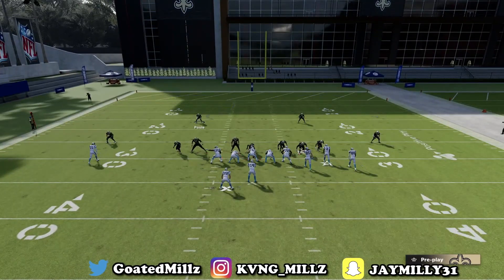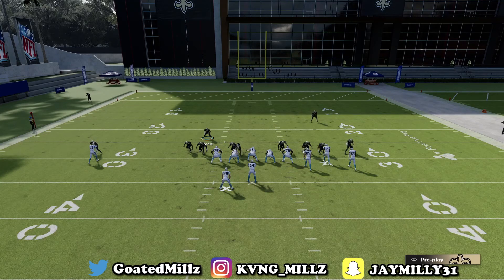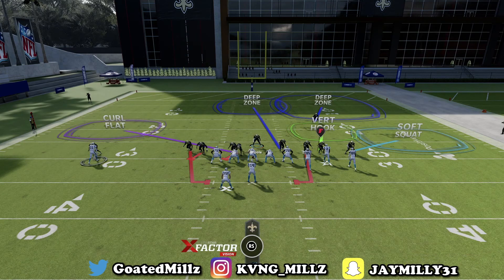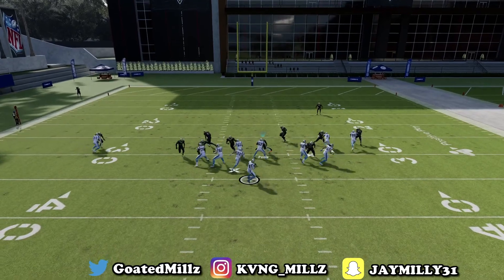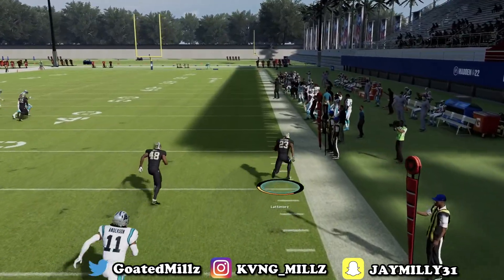Once again: Cover 2 Sink, slide, crash up on the D-line, bring this dude to about right here in contain — just like this. Let them snap the ball. I'll show you different ways to set this up; this is just one way. As you can see, everything is bagged — that's interceptions.